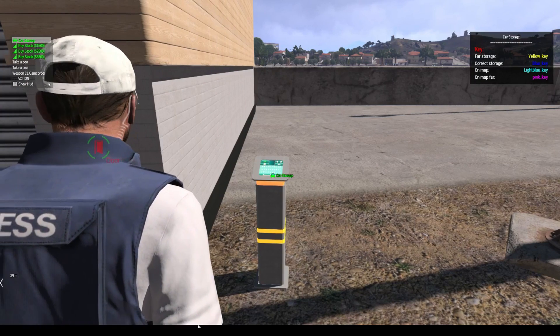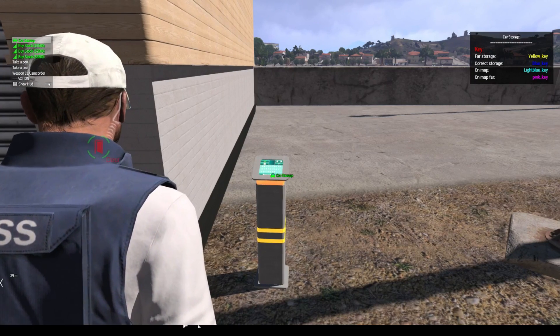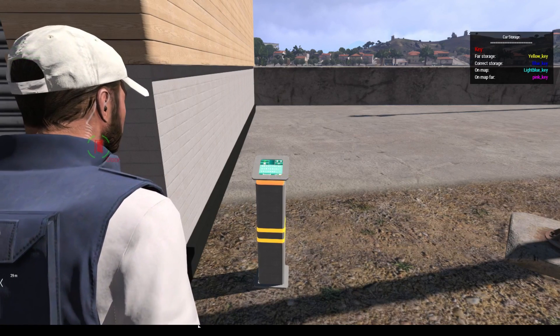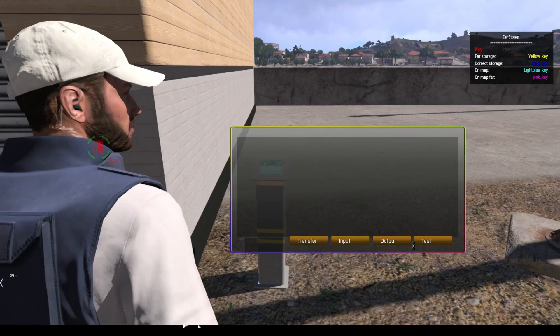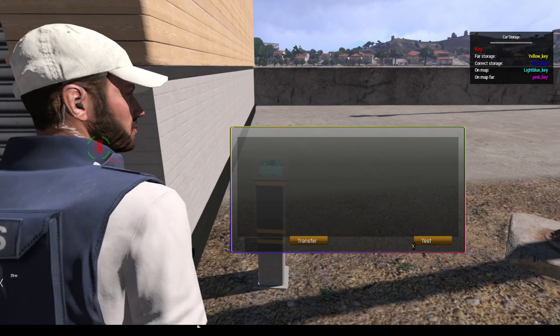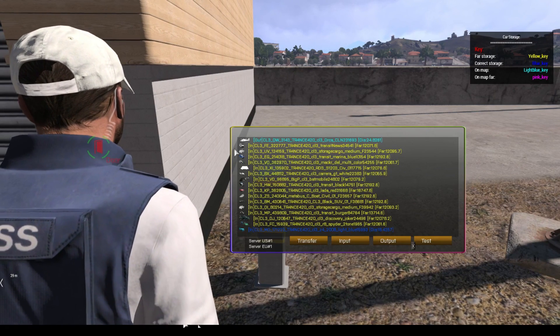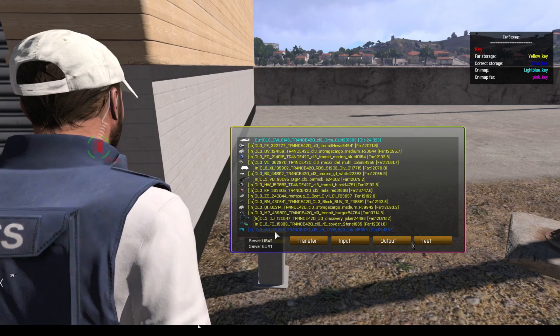You'll notice the upper right hand legend key. Yellow means your car is stored in a far away garage. Blue means your car is stored in the garage you're accessing. Light blue means your vehicle is on the map close to the garage you're accessing. Pink means your vehicle is on the map but too far away from the garage you're accessing to store it.